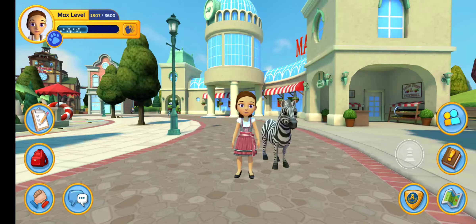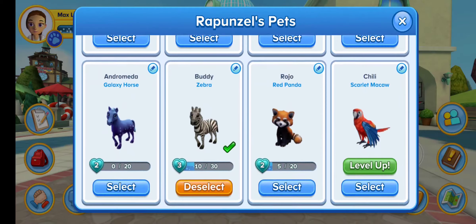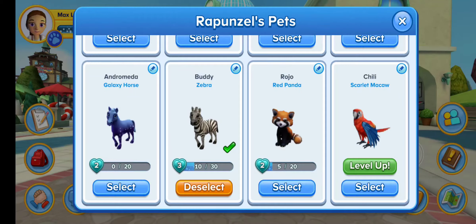So you can now level up your pets. Go up here to the pets and you can level them up. I have my zebra buddy — he is on level 3. Level 2 is the first level for pets, and they just grow. And then level 3, they get silver sparkles.